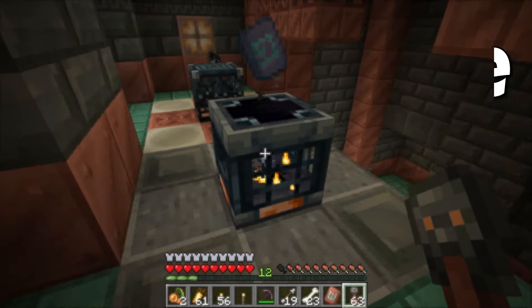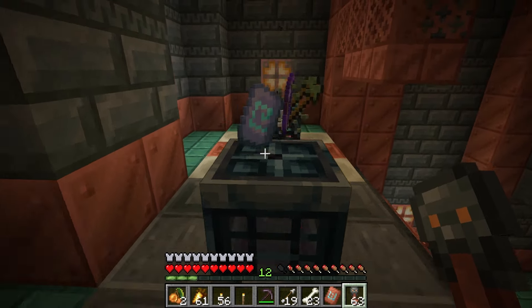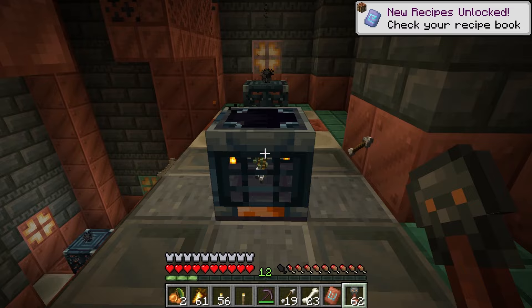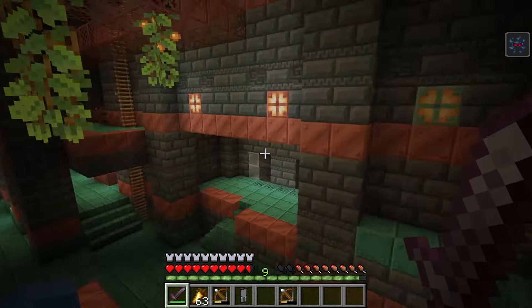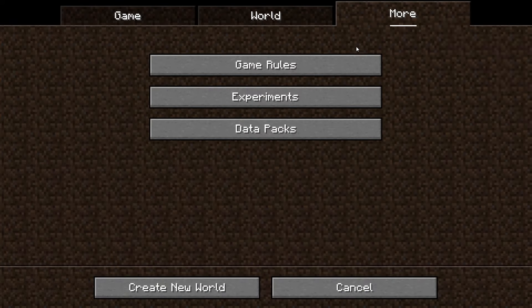How to use the vault in Minecraft. The vault is a new block that will eject unique loot items like the bolt armor trim smithing template, guster banner pattern, and the precipice music disc. It can be found in the new trial chamber structures, and there are multiple vaults throughout the trial chambers. The vault is in the 1.21 update.